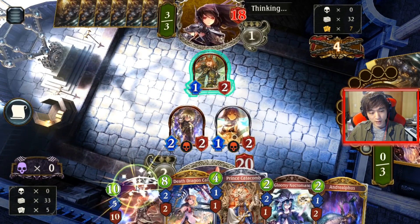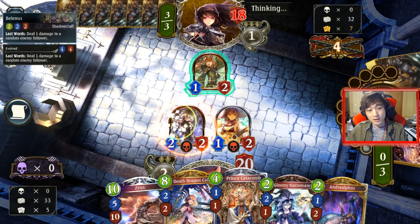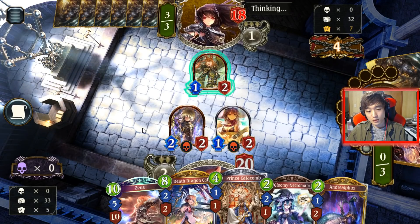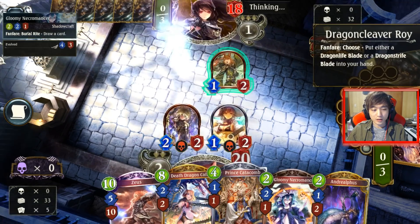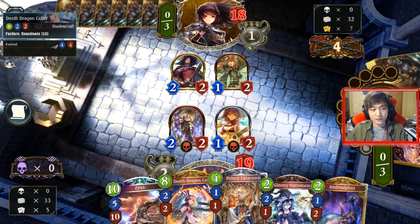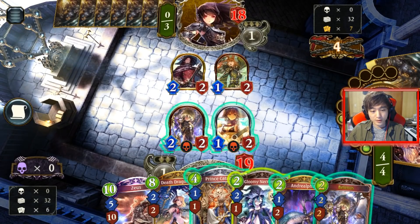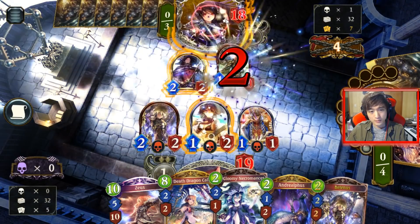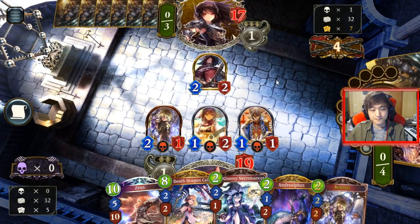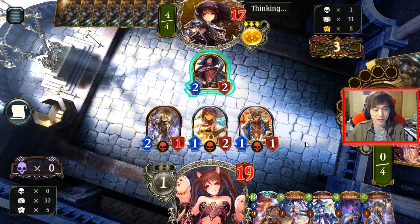Phase damage is relevant because once we get to the point where we're playing Zeus every turn and just storming for 5, the little bit of chip damage could make a difference between a turn or not. Turn 4 is looking like a good Catacombs turn. We also got Gloomy Neffromaster now, so we'll be able to get our Zeus set up for turn 8 Dragon Caller. And because he played a 2/2, I should take the value trade on the Dragon summoner now.